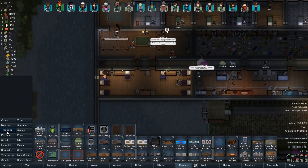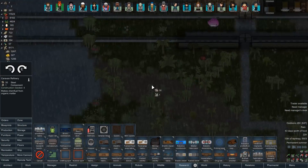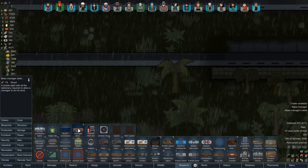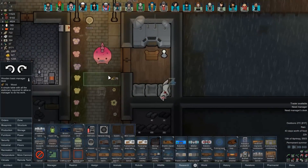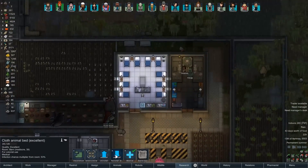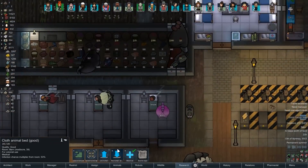In structure production we have a caravan refinery - you can make chem fuel on the go. Caravan stove for cooking on the go. Manager desk for managing - not really on the go, but you know how it is. Let's move these animal sleeping spots into the hospital or something.